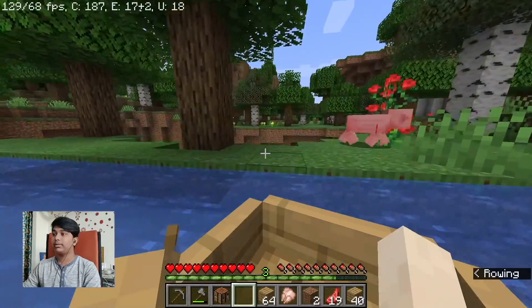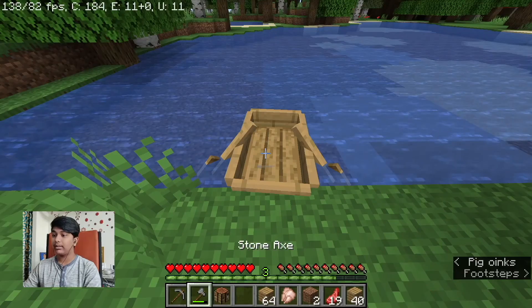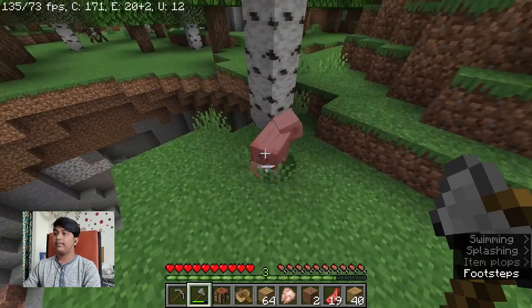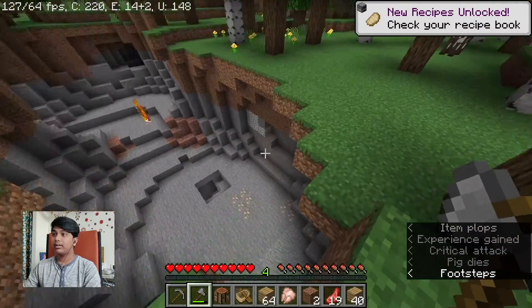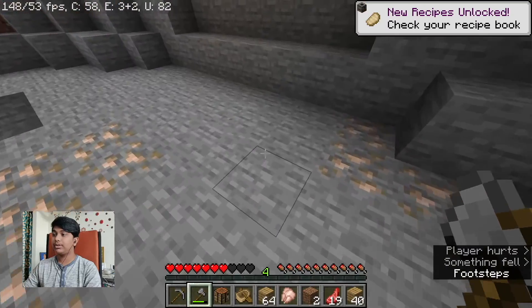Yeah, I see cobblestone over there. Wow, I see iron! Okay, let's get this. What is this — like a ravine? A mini ravine? Oh shh... this is not iron.